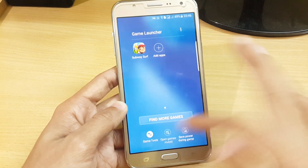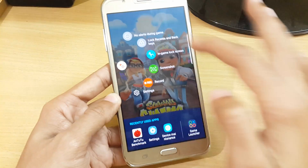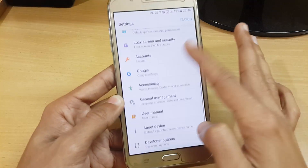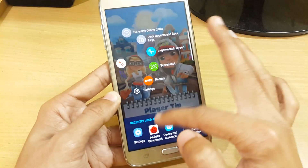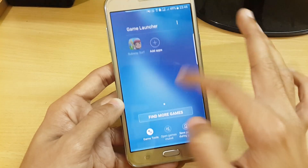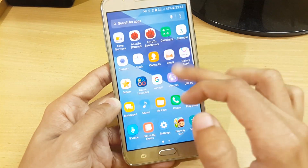Here you can see the game tools — whenever I try to open any app, it will automatically open game tools and you can easily access all the features. Like if you want to take a screenshot or access your recent apps directly, it is really fast. Here you can see I am easily switching apps with no lag, and the RAM and memory management is just amazing.